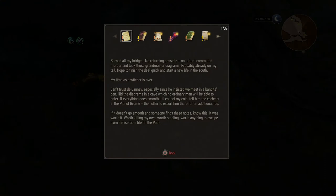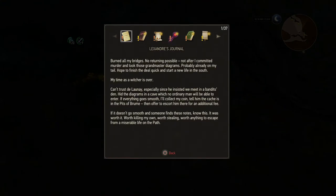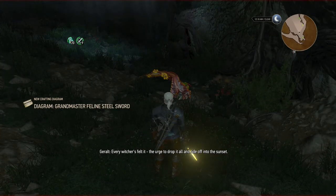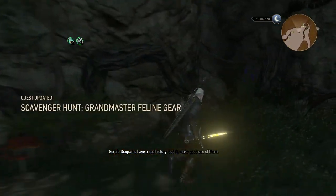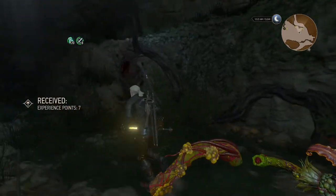But I am curious how this all ended. Lexandre — that's probably the Witcher. Burned all my bridges — no returning possible, not after I committed murder and took those grandmaster diagrams. Probably already on my tail. Hope to finish the deal quick and start a new life in the south. My time as a Witcher is over. Can't trust the Count Deloney, especially since he insisted we meet in a bandits' den. Hid the diagrams in a cave which no ordinary man will be able to enter. If everything goes smooth, I'll collect my coin — tell him the cash is in the Pits of Broom, then offer to escort him there for an additional fee. If it doesn't go smooth and someone finds these notes — notice, it was worth it. Worth killing my own. Worth stealing. Worth anything to escape from a miserable life on the path. So apparently, Lexandre the Witcher killed — the urge to drop it all and ride off into the sunset, this one decided to act on the urge. Costs be damned. Diagrams have a sad history, but I'll make good use of them. Lexandre apparently killed some Witchers as well — that's what he's alluding to anyway.